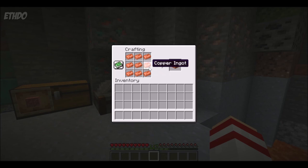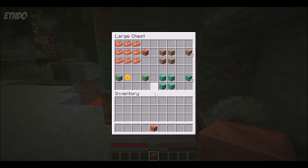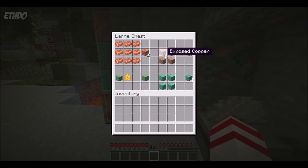Here you can see that nine copper ingots result in one block of copper. Now copper is unlike any other block in the game, in that it actually changes its appearance over time as it becomes more weathered and oxidised. Now all three of these recipes here can be done with copper at any state of its weathering process. Once you combine four copper, you can get four cut copper. You can also get waxed copper by combining with honeycomb, and you can also get waxed cut copper.